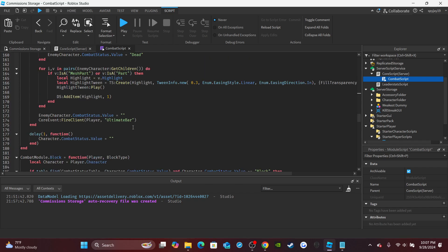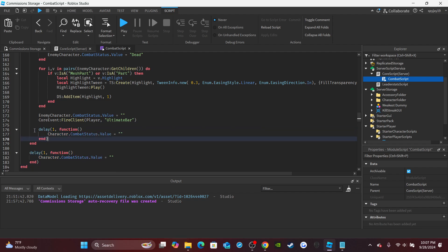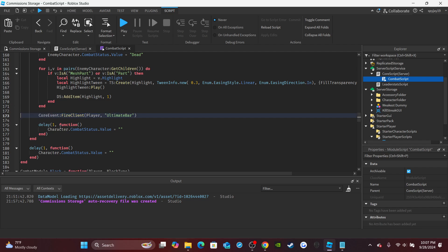Then we're going to go down to around line 170. You guys see the character combat status here — we're just going to do the same thing. After the ultimate bar thing, set up the delayed function first. Copy and paste it — control C, control V — and then copy and paste the combat status line, control C, delete it, control V. Just like that, we are done.